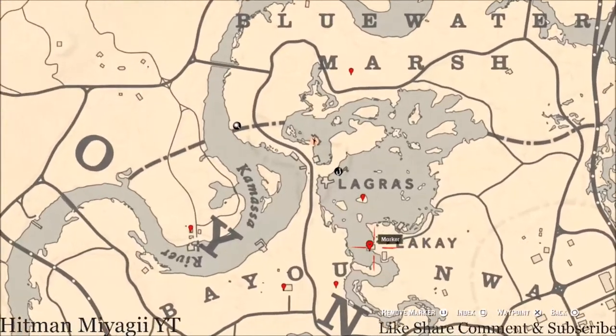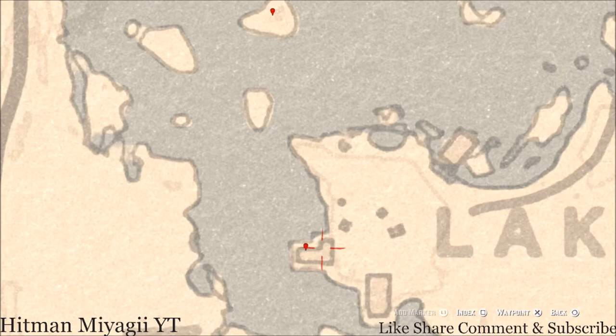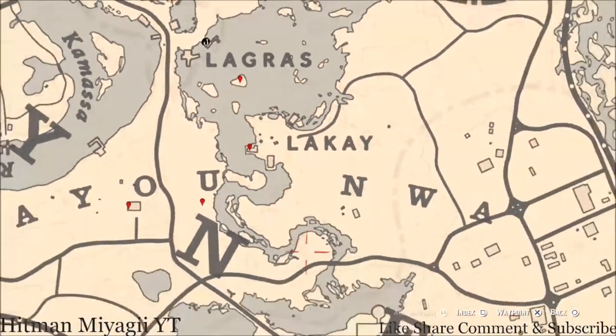Our next marker is right next to the word — right here inside this L-shaped shack. You guys will get a goat hairbrush. This goat hairbrush is on a bench right here at this location inside the house.